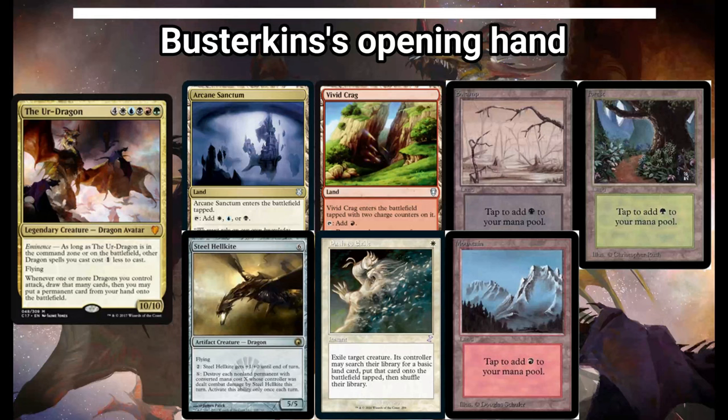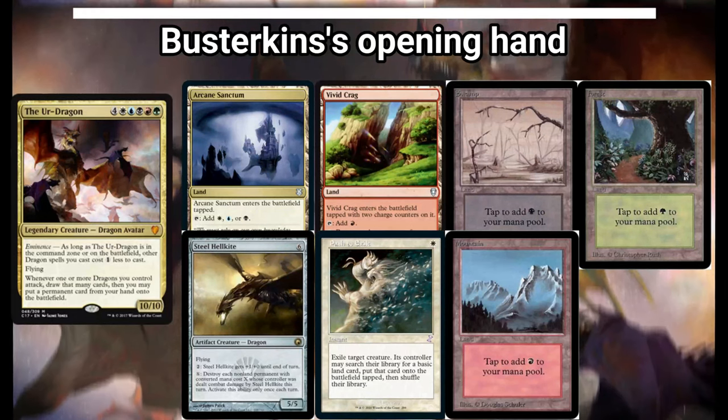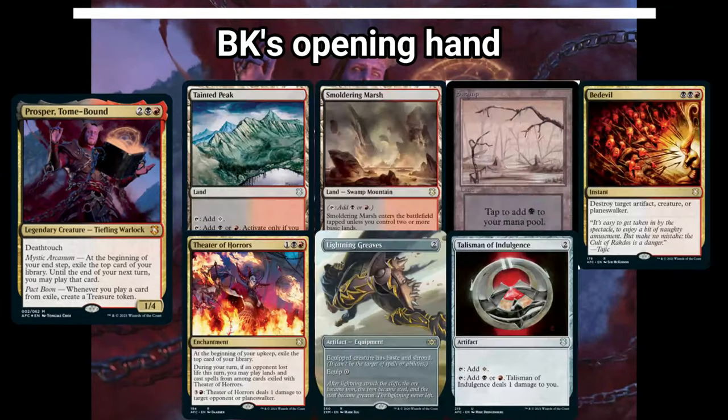He bottomed a Mountain with his mulligan. Next in the turn order is BK, myself. I'm playing Prosper Tomebound, really caring about exiling all sorts of things and making an insane amount of treasure. I kept a 7-card hand with Tainted Peak, Smoldering Marsh, Swamp, Bedevil, Theater of Horrors, Lightning Greaves, and Talisman of Indulgence.